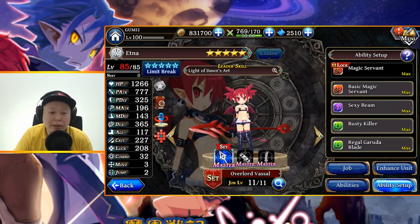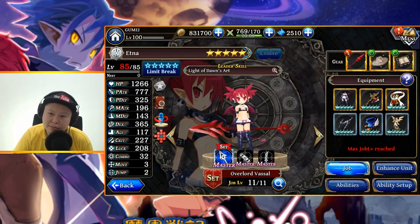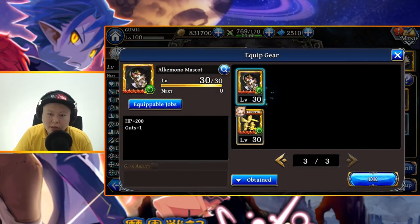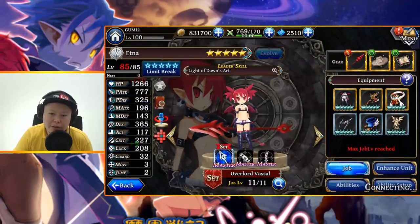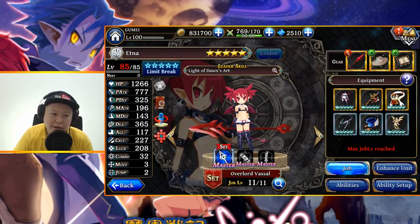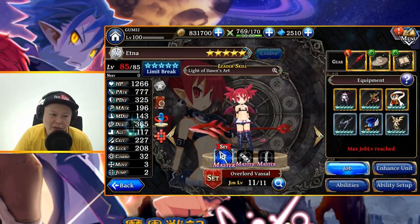The P-attack is very high at 777 — it's like lucky seven! The max HP is not bad at 1200 with Wonder set, or 1400 with Alkemono — still not bad. The P-def is pretty high, not the highest but still decent. Magic attack and magic defense are low of course. The DEX is not bad at 365.